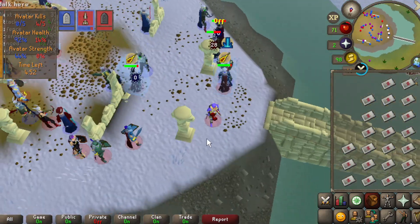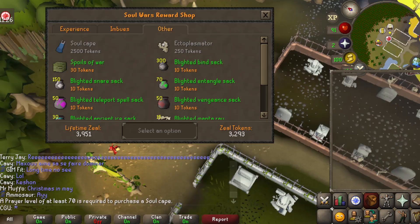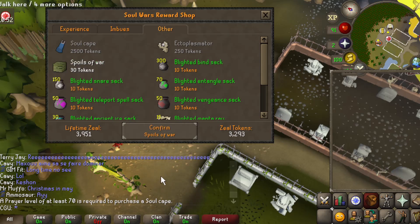Now on to the good part — let's get this pet. I have almost 3300 zeal tokens, which is enough for 109 spoils of war. It drops about 1 in 400. Here we go.